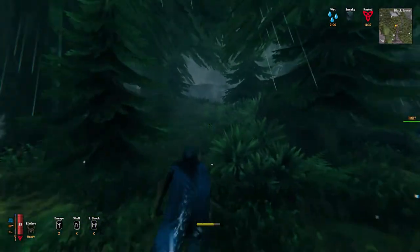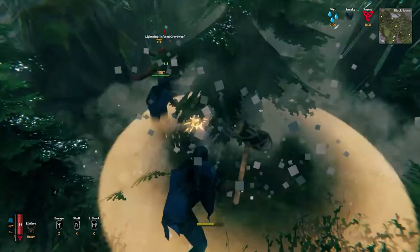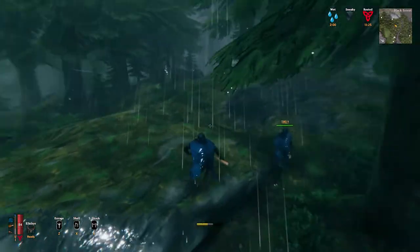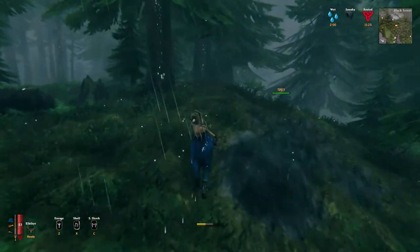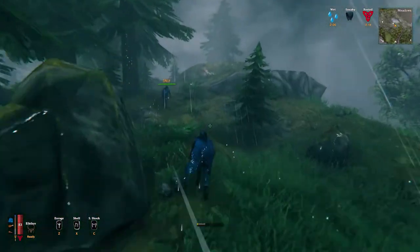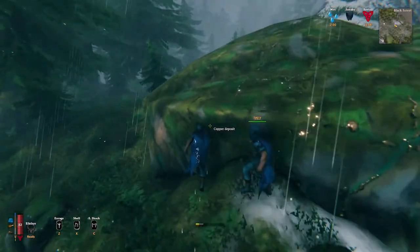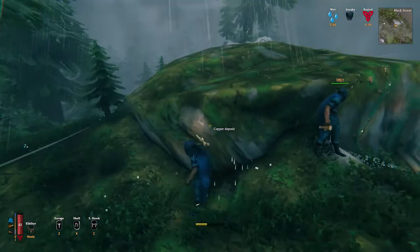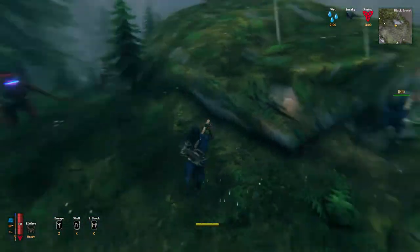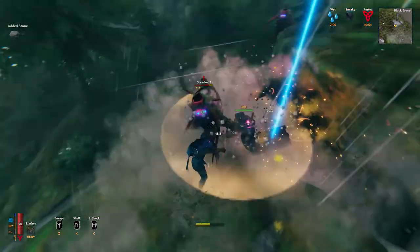All right, here we go looking for copper — hopefully we don't get slaughtered by a million gray dwarves or trolls. Oh man, look at this already — a lightning gray dwarf! In the rain, I wonder if it does extra damage; that makes sense to me. All right, guys — I need me a copper buckler, that's what I'm aiming for by the end of the day. Here we go — copper! Very nice, right next to this mount. Let the chopping begin — oh wait, let the battles begin. Just had three great orbs show up!